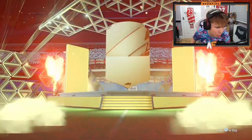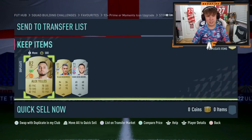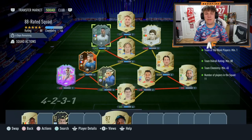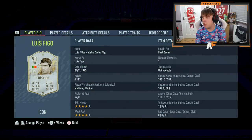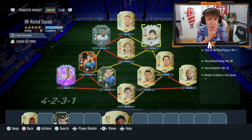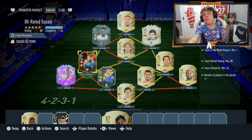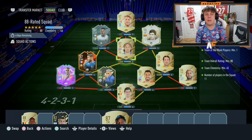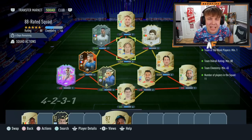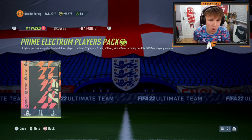Team three — another 88 again. We've got my Figo that I had from an icon pack. He played 300 games for me. We want to get a moments icon but I probably won't. We've got Benzema — can't get him back — Figo can't get him back either, but he's got a better card. Bebu, Marchisio Tiago silver inform, and the rest normal gold cards. Let's submit it.